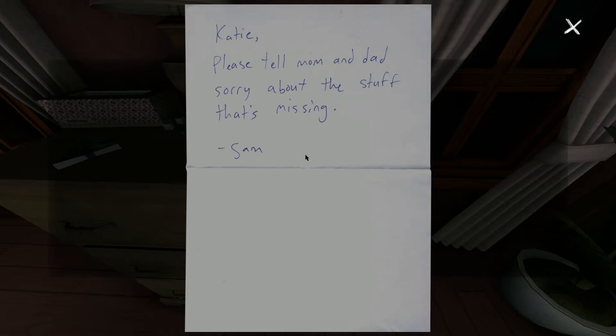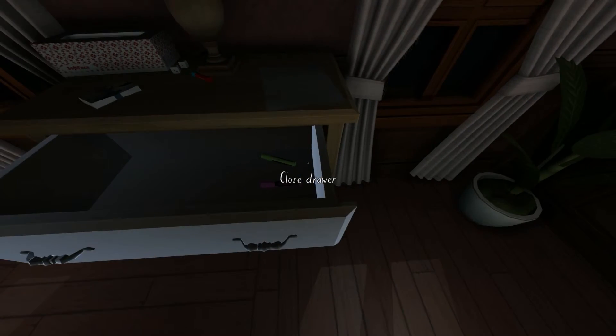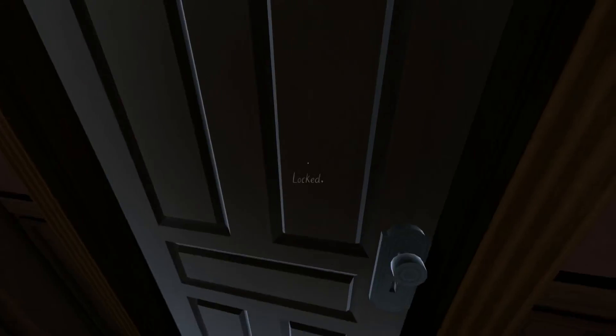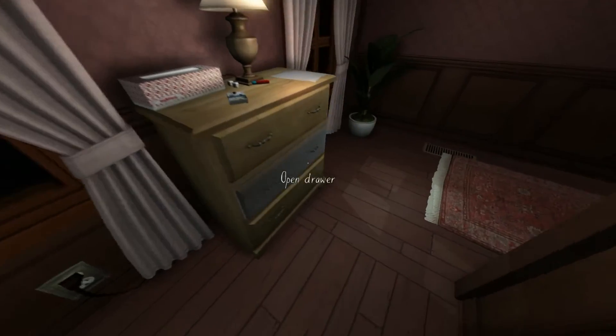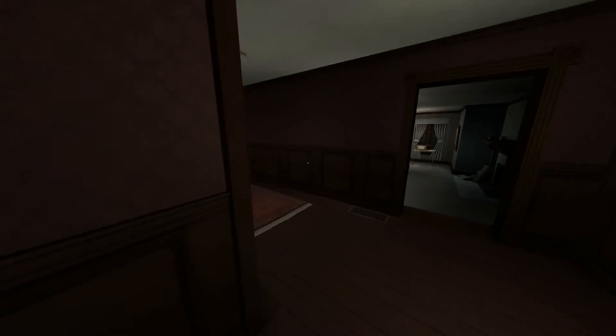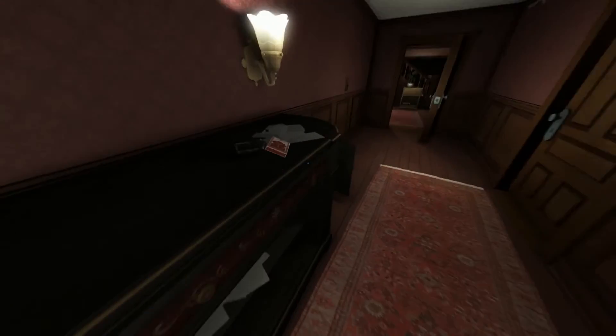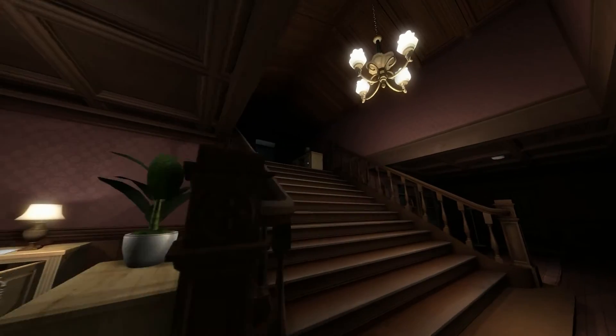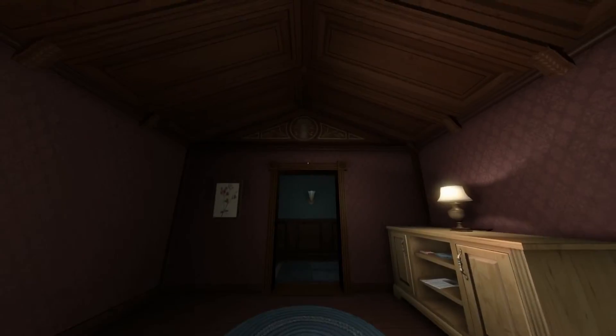There's a note: 'Katie, please tell mom and dad sorry about the stuff that's missing.' What's missing? How am I supposed to know what's missing if I don't know what was there? There are highlighters. This door is locked — I must have to find a key. We're going to head upstairs and take a poke around, then I'll leave it to you guys. This is a really cool house — I wouldn't mind living here. It's very big and it's got this Victorian look to it, but with a rustic feel too, that I really like.